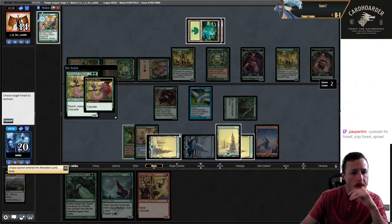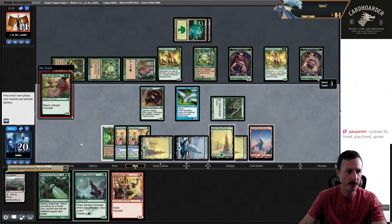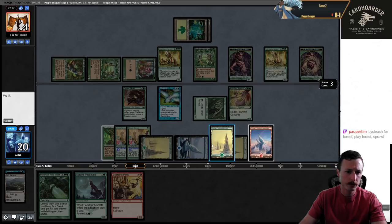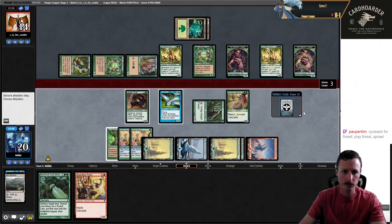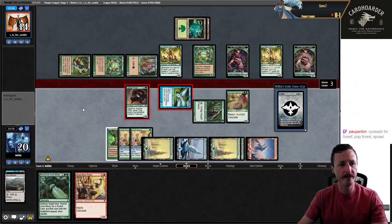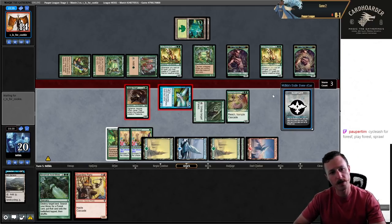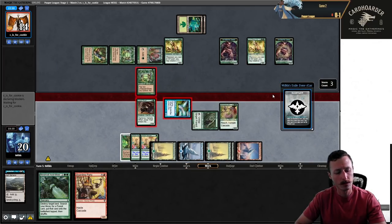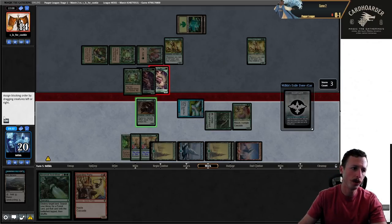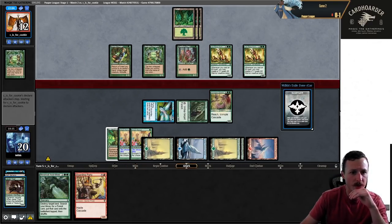Utopia Sprawl. I might as well put it here for more mana next turn. Arbor — I guess I add blue. I also feel like they probably do have some type of counter for our red spells — either Dispel, Hydro, or Rapid Vigor is usually the combination they play. They're triple blocking the Jewel Thief — fine with this. This just takes the overall Elves on the battlefield way down. Three-three trample — just too much, I guess. They don't have anything. Wow, that's surprising.